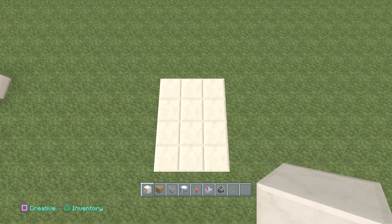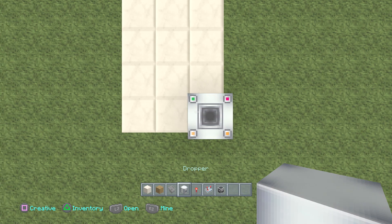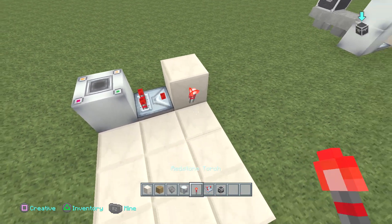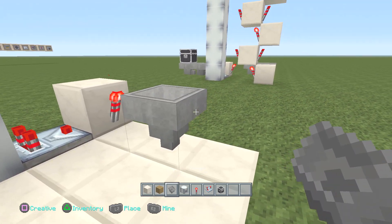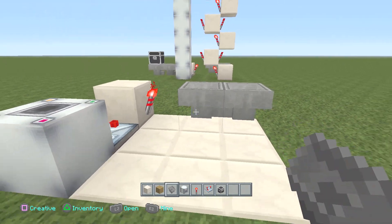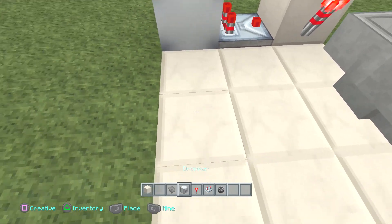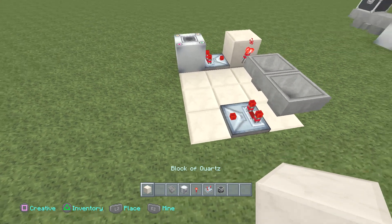At this point, make sure you have a three by four spacing. Right there in the corner you're going to place one dropper going upwards, then place a comparator going towards a block, then place a torch right in front of that block. At this point you're going to place two hoppers facing each other — make sure both hoppers are facing each other just like so. Right here in the back end you're going to place one piece of dirt, then place one comparator right there with a block in front of it.